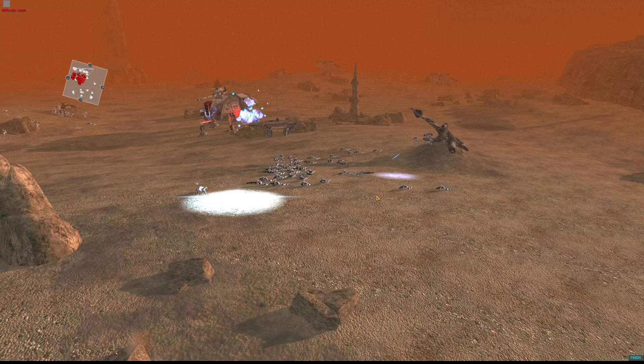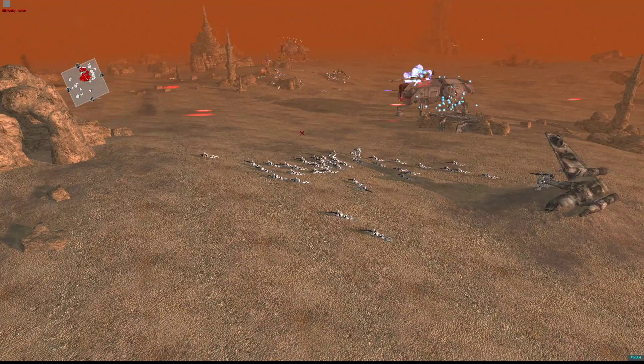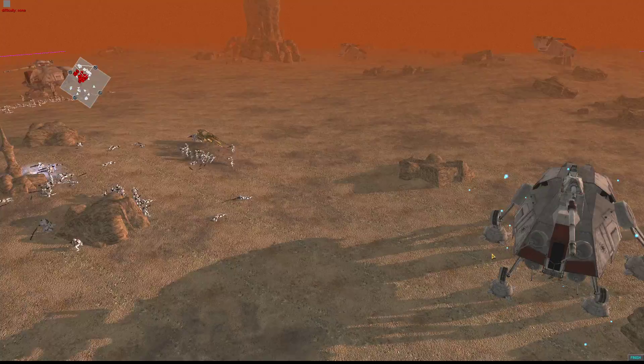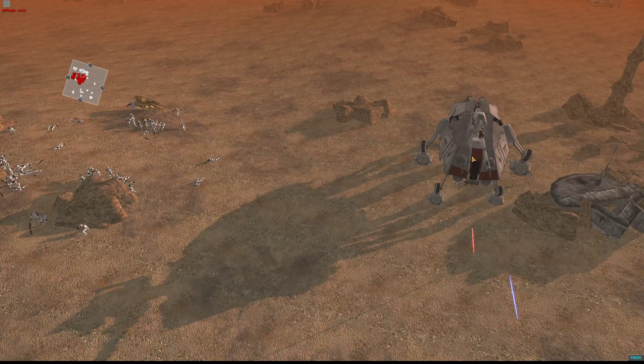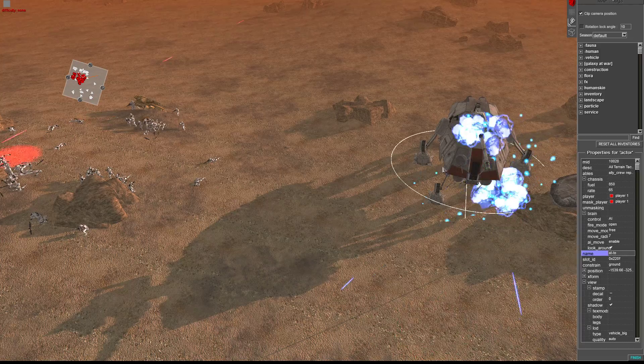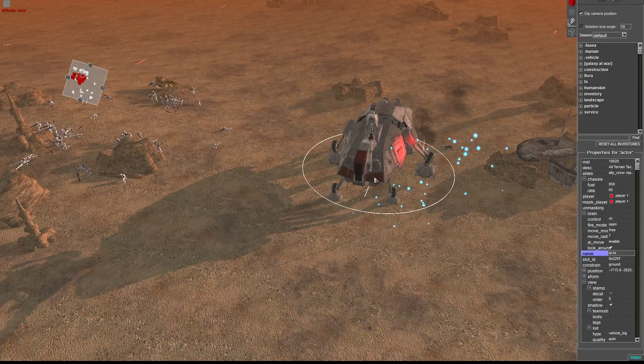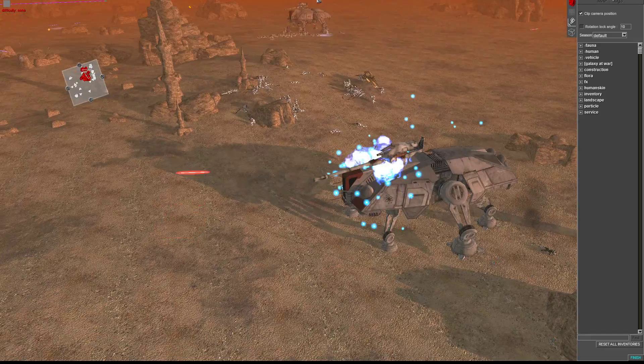That ATT is taking a lot of fire at the moment — he might go down. He's stuck on a rock, isn't he? How do they get stuck on these rocks? I don't know. Go around — your parameters are not that difficult. Just go around. I'm gonna put you... there you go. Now you should be able to move.